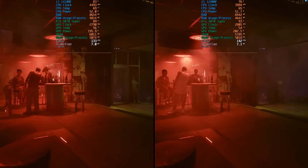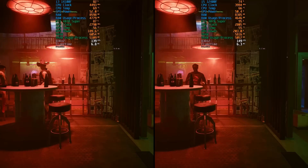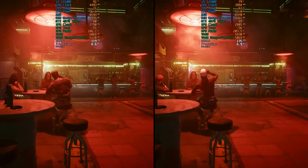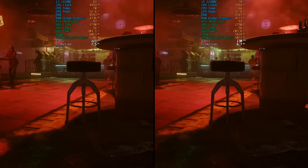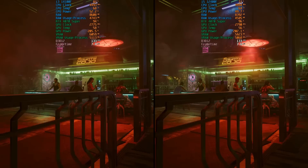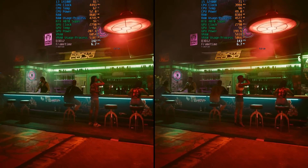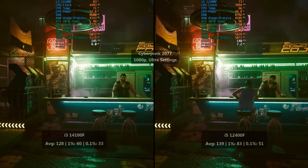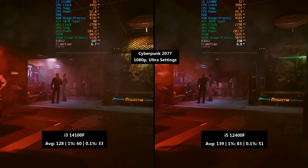We don't need to spend too much time on this video really, so I've just run a small handful of games to highlight any performance differences. Both CPUs are paired with the same 16GB of 3200MHz DDR4 and an RTX 4070 Super, a card that is probably a bit higher end than what you'd realistically pair either of these with, but at least it'll help highlight any performance differences.